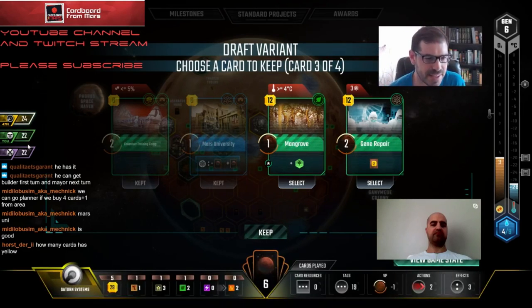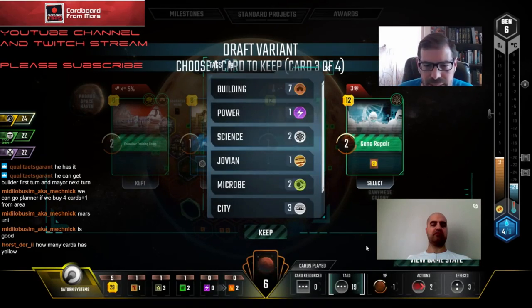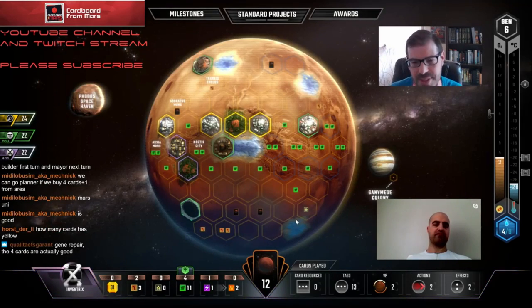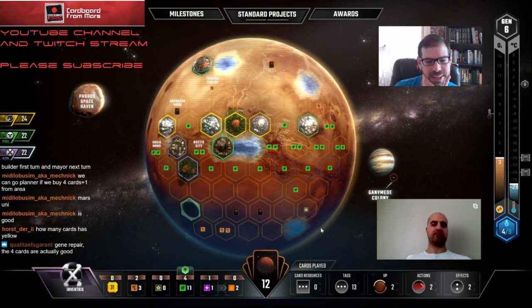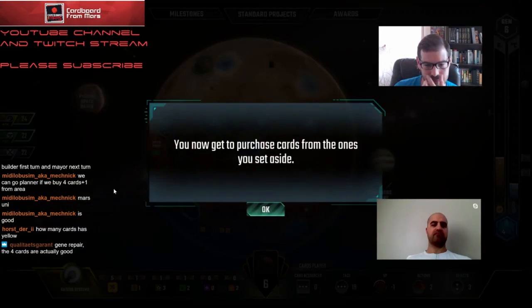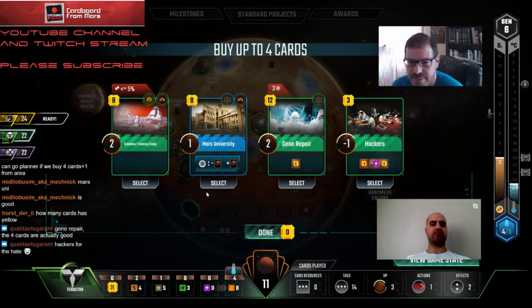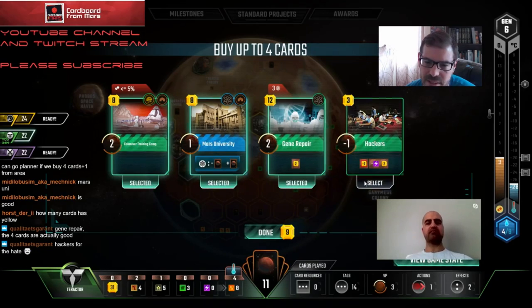Yellow has six cards, it's quite likely he has a building tag. Inventrix has 12. We could take Gene Repair - that's good. Q's right, so far these cards are not horrible. Colonizer Training Camp is a cheap building tag for us in the event - but if we buy all these cards we're not going to have enough to go for Builder. But we've already lost that I think, so let's do it.